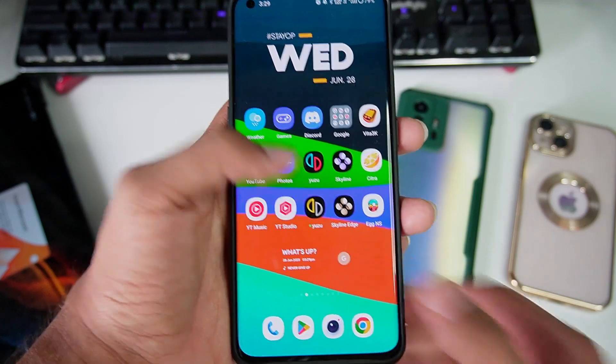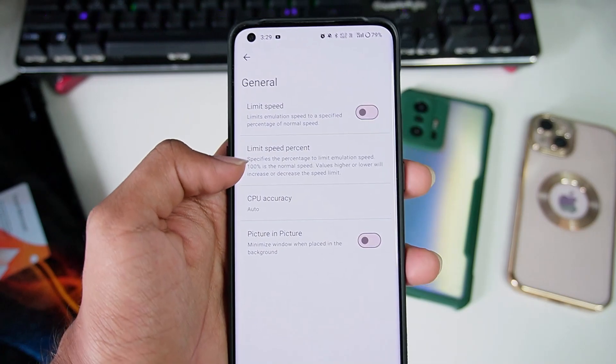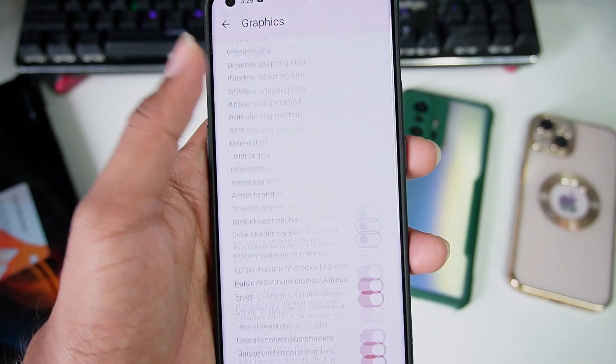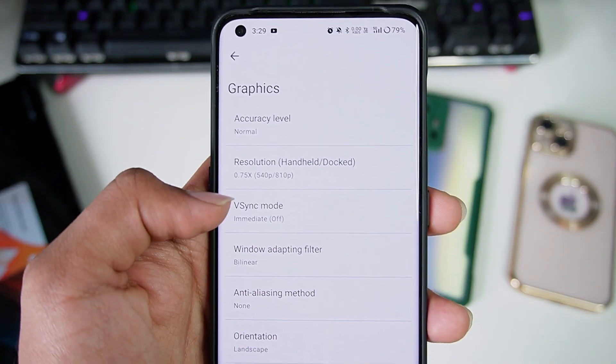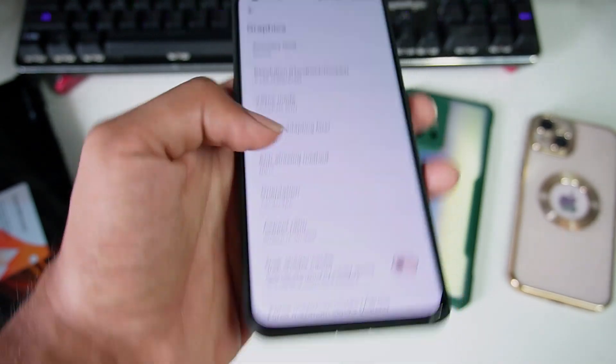Now let's head over to the Yuzu Early Access latest build and see if there are any brand new settings. In the general option, no — same settings as before. In System we have Dock Mode. In Graphics we have the same settings again. As previously mentioned, 0.5x or 0.75x is the best resolution to keep on Yuzu Android.